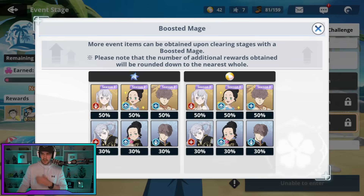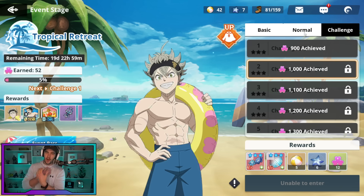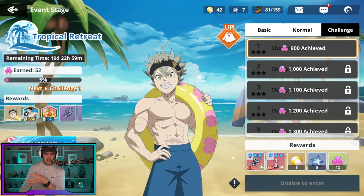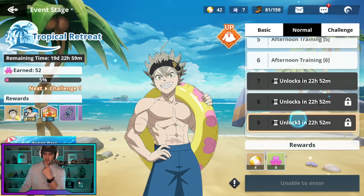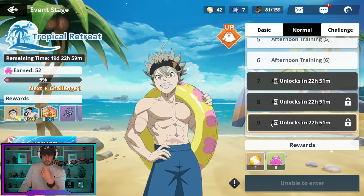Let's jump back into this event and talk more about it. My personal plan — and I'm not telling you what you should do — it's going to take about 2,250 stamina to unlock the challenge mode. The reason for that is, if we go down to the normal stage and say all you farm is stage nine, you need to get 900 activity points. So you'd have to do 900 divided by six, which is 150 runs.